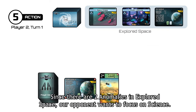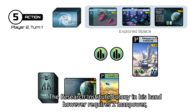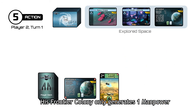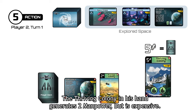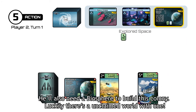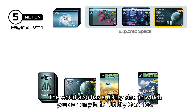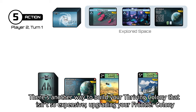Since there are two anomalies in explored space, our opponent wants to focus on science. The research institute colony in his hand requires two manpower in order to generate one science. His frontier colony only generates one manpower. The thriving colony in his hand generates two manpower but is expensive. He'll also need a biosphere in order to build this colony. Luckily there's an unclaimed world with one. Biospheres allow you to build civilization or utility colonies on them. The world also has a utility slot on which you can only build utility colonies.